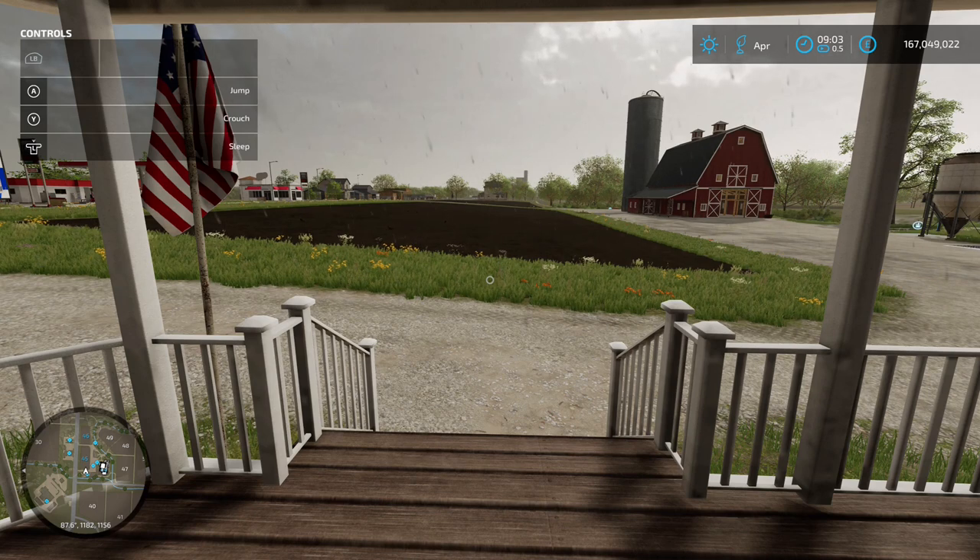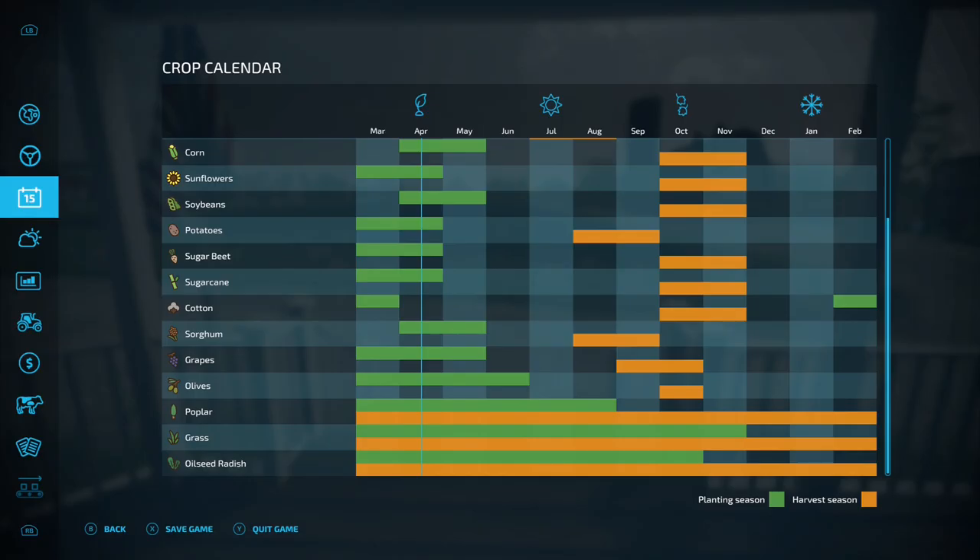First up, what's it going to be like if you're using the crop calendar? If we go in there, you can see it's the third one from the bottom. You can plant in March all the way to August, and you can harvest all year long — all year harvestability.